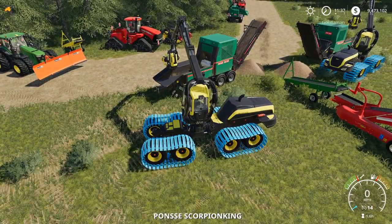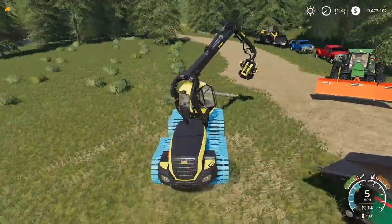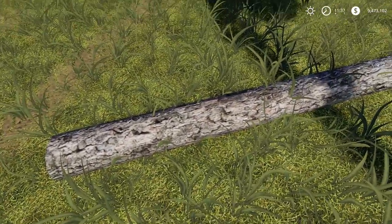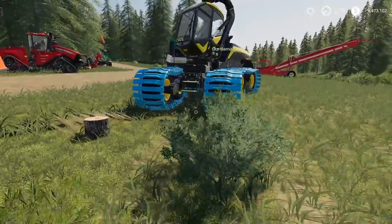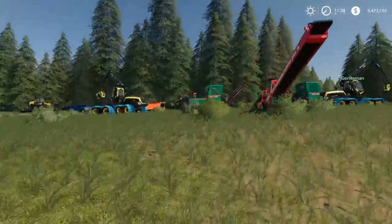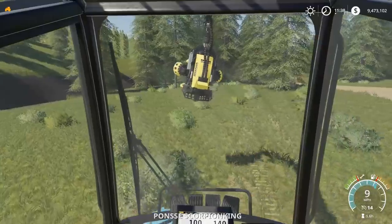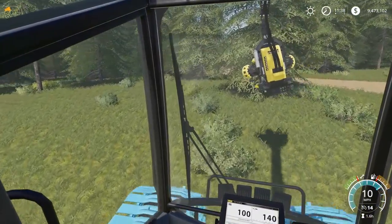I've got a log — please be strong enough to lift this. Dang it, I forgot we were going to put mega strength in. If the tractor's going down the hill, we can't get it back up. We can use the lift-anything mod — Spencer TV found it and sent it to me. It was one of the top new ones on mod hub.